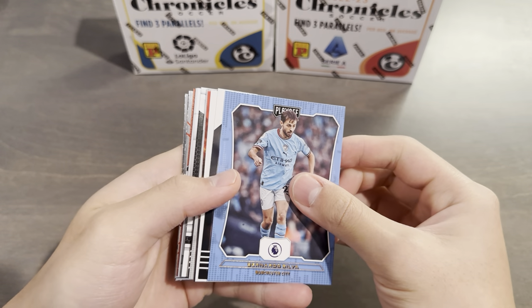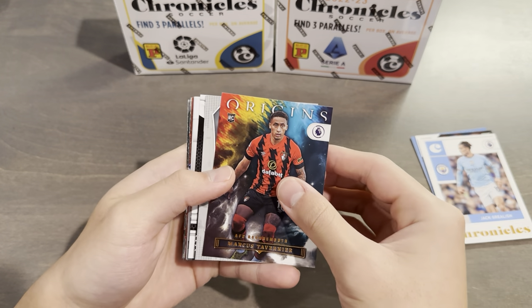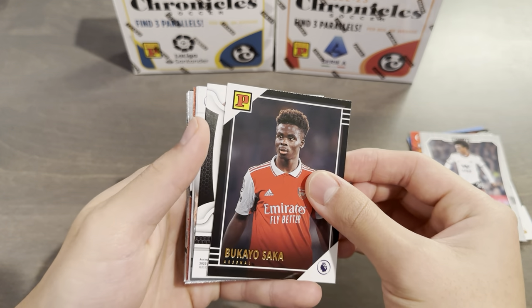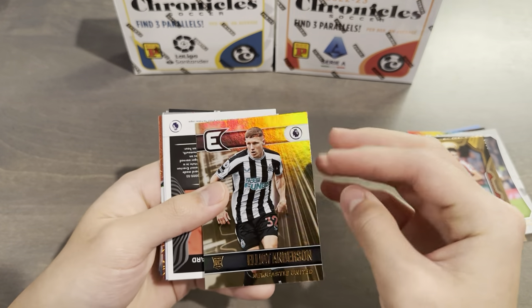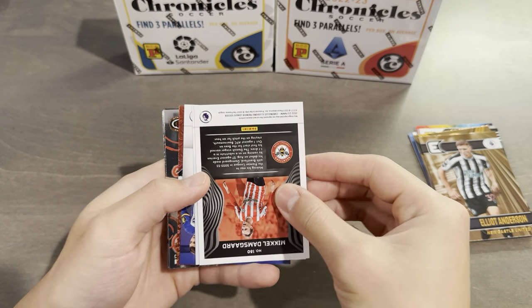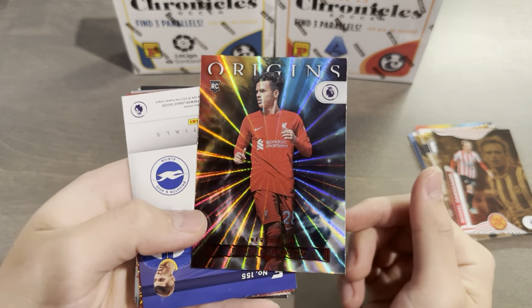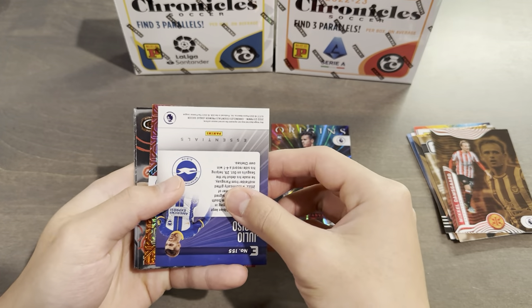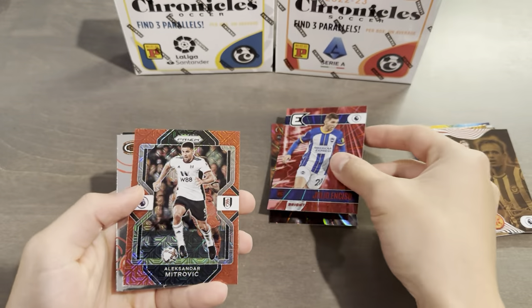We start off with Bernardo Silva on the playoff base, Nathan Patterson Panini base, Chronicles base Jack Grealish, Origins Marcus Tavernier rookie, Willian for Fulham on the playoff base, and Bukayo Saka on the Panini base. Then we have some backwards cards: Aaron Hickey on the Certified base, Elliot Anderson rookie on Essentials, and Mikel Damsgaard on the Illusions base. Fabio Carvalho on the Origins red laser — color match rookie red laser Origins with a foil background. Julio Enciso Essentials red rookie. Two red rookies.